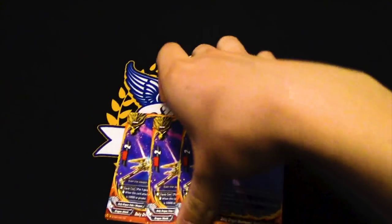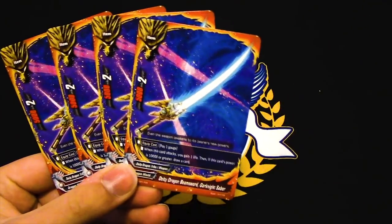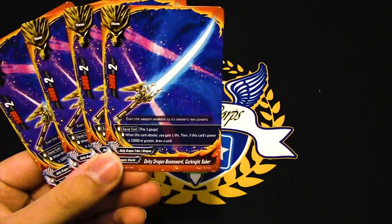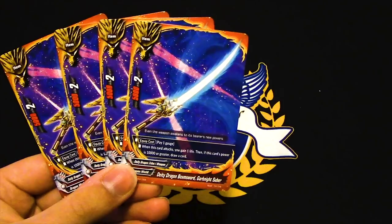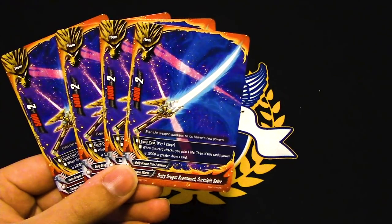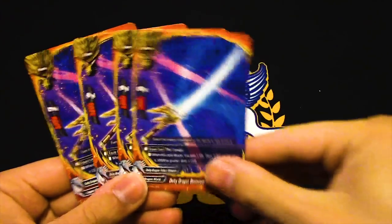Four copies of Garnite Saber — pretty decent art, typical trial deck art. Pay a gauge as quick cost; when it attacks you gain a life, and if it's 10k you get to draw a card.